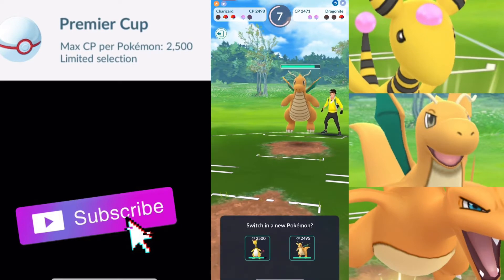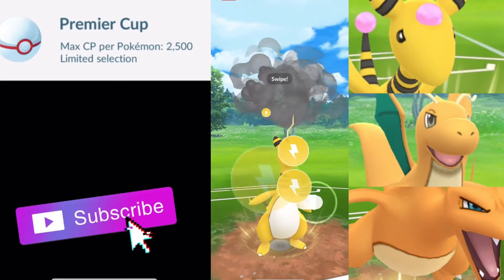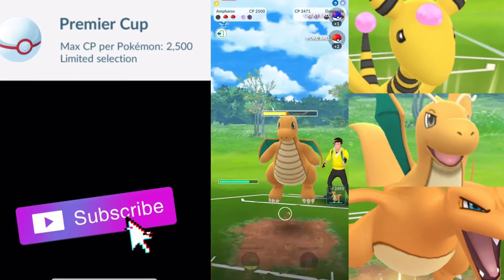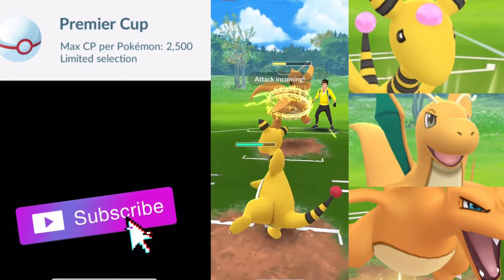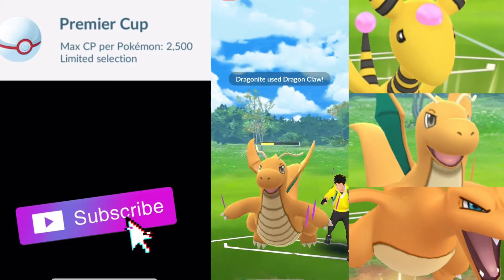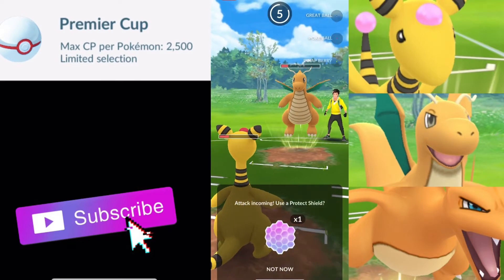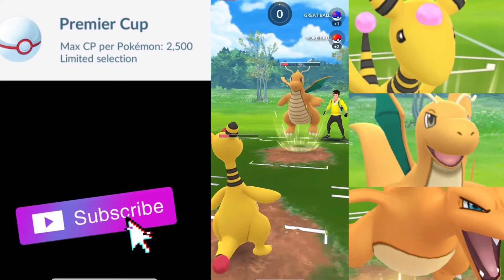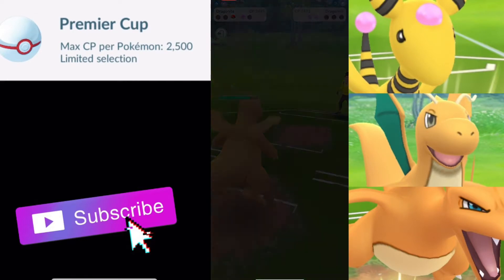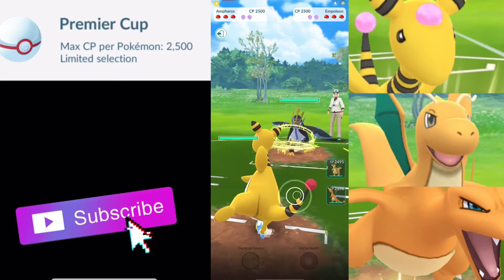They bring in Dragon Knight and we do not get to a Dragon Claw before we faint. So our best bet here is probably to bring out Ampharos, do some damage, throw some Thunder Punches. They still have two shields, so we are going to allow this one to go through — we should survive. We are doing a ton of damage with just Volt Switches. We will be able to just Dragon Breath down with our Dragon Knight at full health, and that is going to be GG's. They had two shields remaining — definitely could have saved that Empoleon for sure.